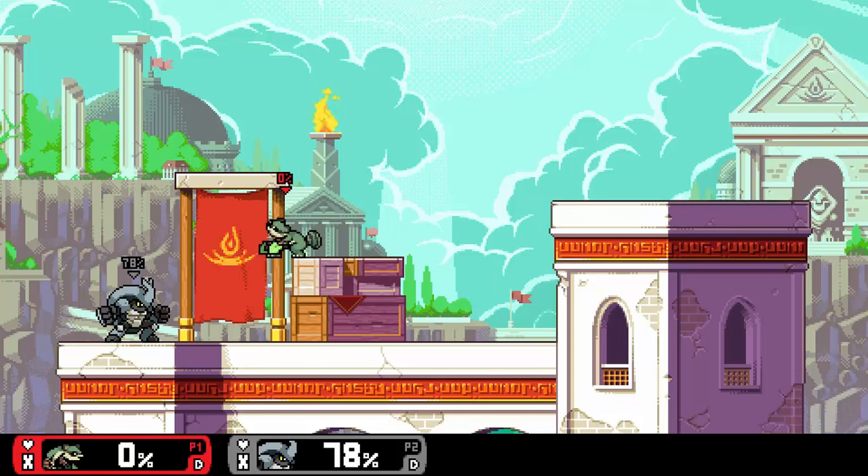Neutral air has Maple stick her leaf blades on either side of her, dealing damage and having a fair amount of knockback. This is one of your main combo strings in the air after your dash attack, and it's very useful on a short hop as well.